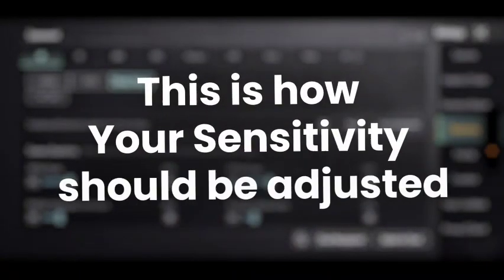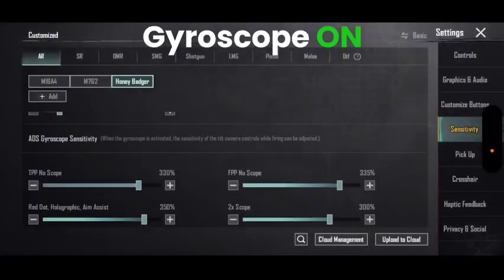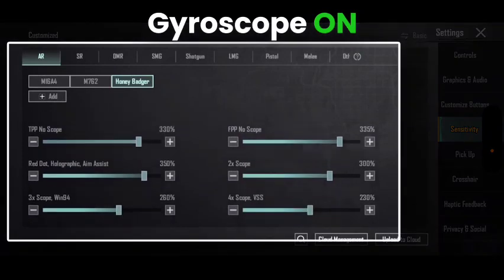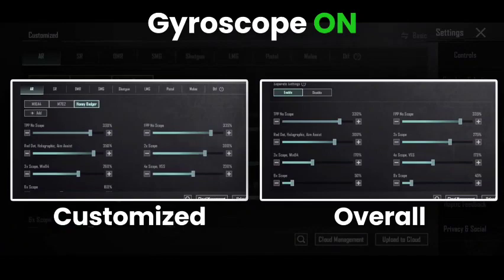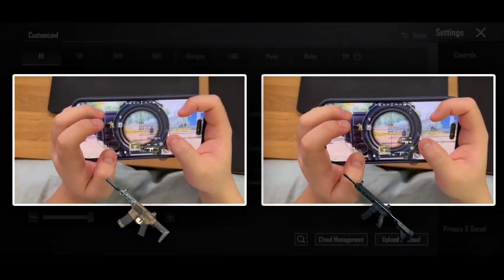This is how your sensitivity should be adjusted. If you are a full gyro player like me, turn all of your scope sensitivity up in the ADS Gyroscope section. The goal is to make the way you control Honey Badger's recoil and M4 recoil feel the same.